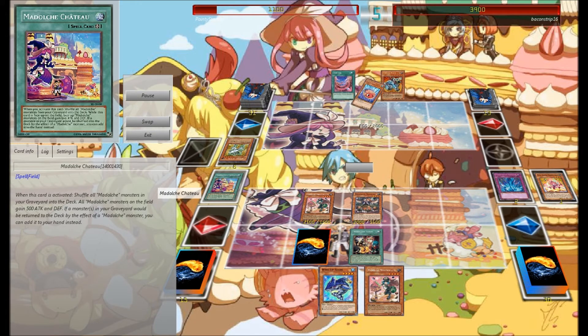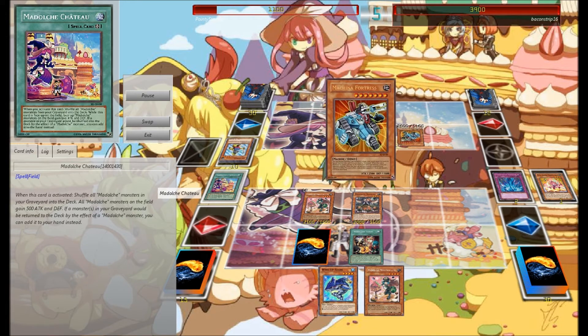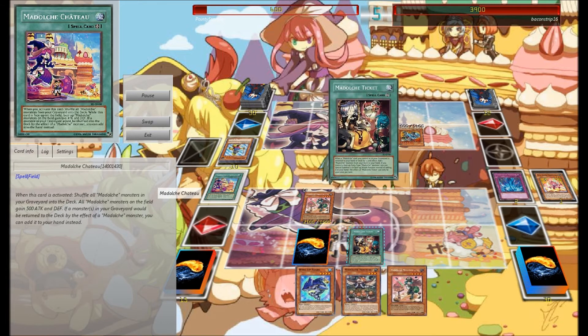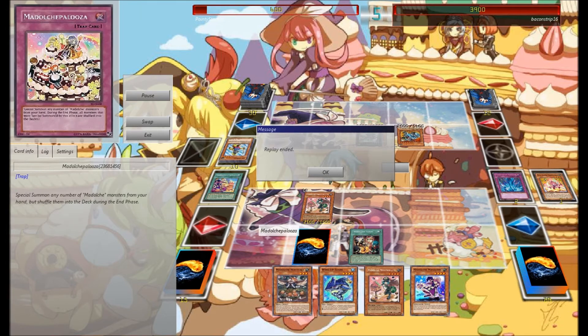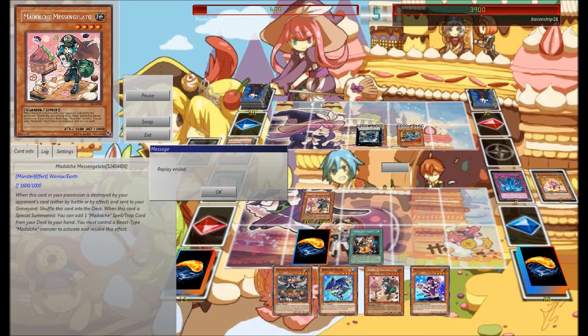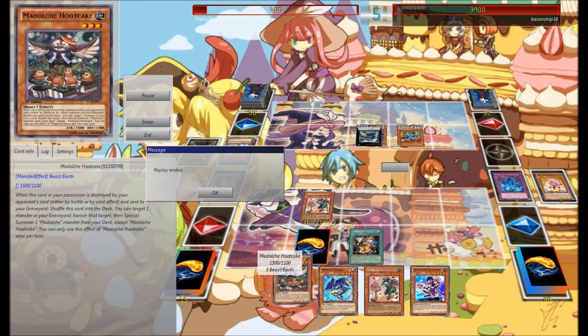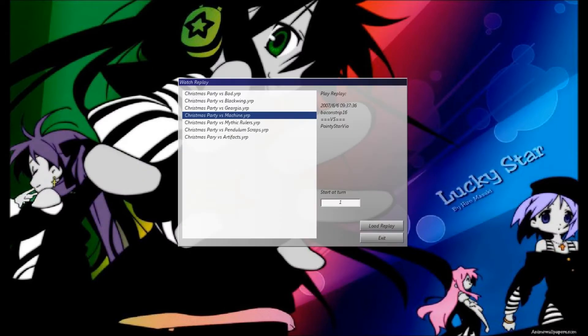I'm sitting on the world's smallest amount of life points. He summoned that to make an XYZ — I'm not sure I would have done that in that order. He entered Scoop Phase. I had my Palooza face down, so doing 200 damage and not being able to do anything was bad for him, because I had searched it and was going to summon a billion things next turn and win.